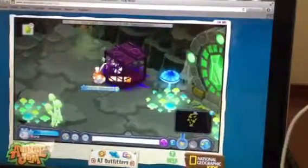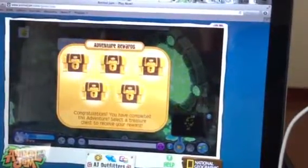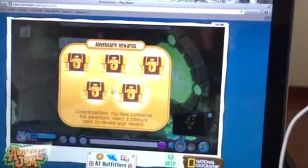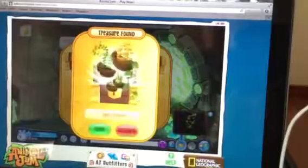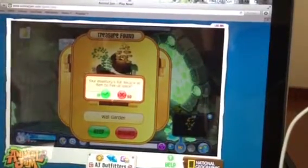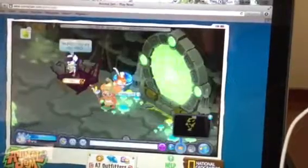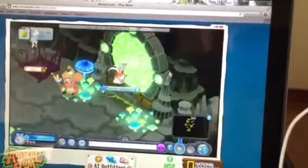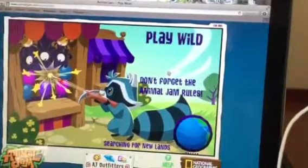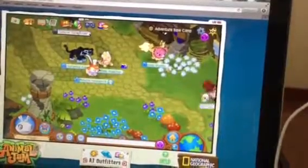We're going to meet Cosmo — Meet Cosmo! We're going to choose this one. Wall guard it. Actually no, it's going to discard it. We don't need my room for it. And we're done! Hope you like this video — like, comment, and subscribe. Bye!